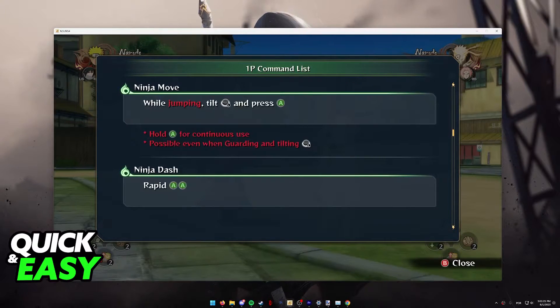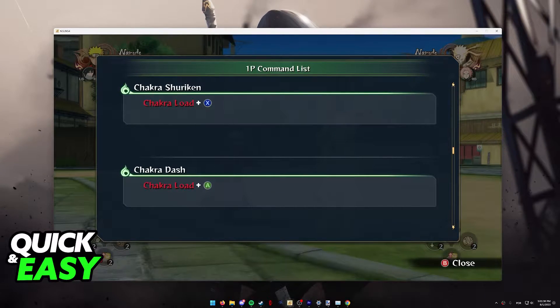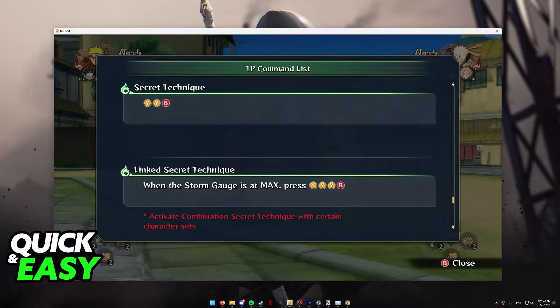First, if you open up your command list by pausing the game, you will see that there are various dashes in the game. For example, you have ninja dash, which you can do by double tapping the A button, but you also have other options like chakra dash. If you keep scrolling down, you have other actions related to dashes, for example dash cut — blocking an opponent who uses ninja dash or chakra dash.